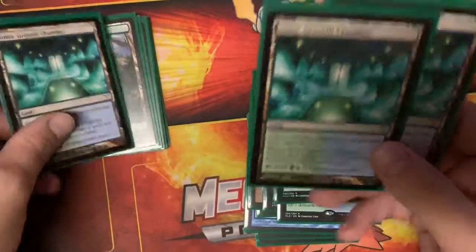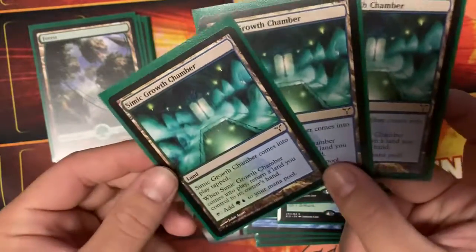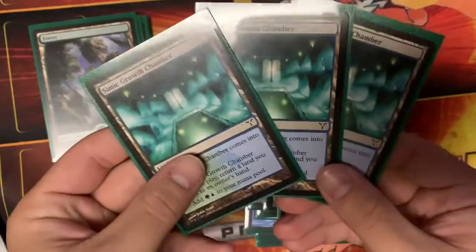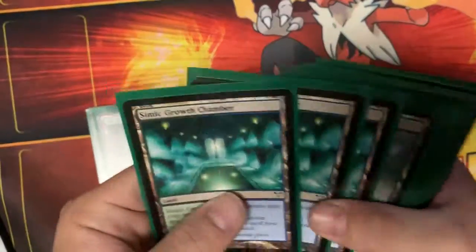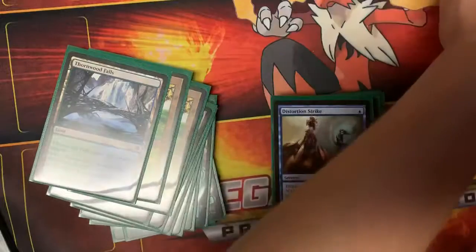We have three Simic Growth Chambers — sort of mana ramp, which could be alright, but coming into play tapped really hurts us. Then we have some basic Forests. So that's where I'm at — the mana base definitely needs work.